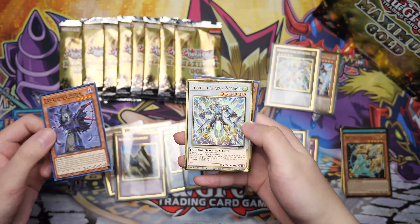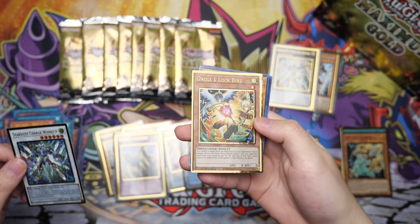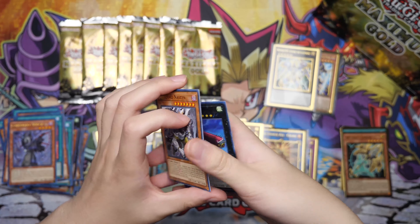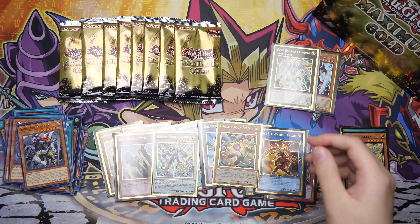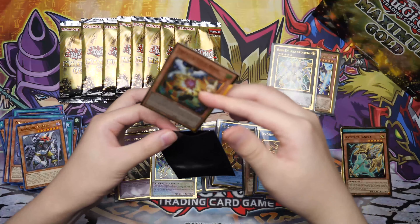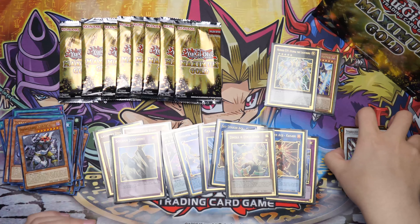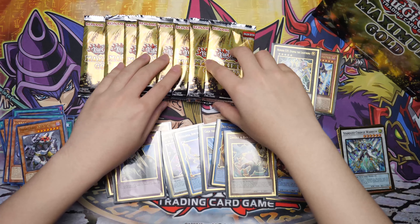Stardust Charge Warrior. Another Droll and Lockbird — Mastin Sky Palace, Yengaridai. Apparently the rates for Droll and Lockbird aren't supposed to be that high, but I feel like people are pulling this a lot. I don't know why. If we can get a set of this, that would be awesome. Just Stardust Charge — not worth it for me. Eight packs left, which means we finished three boxes. Now we have two mini boxes left.